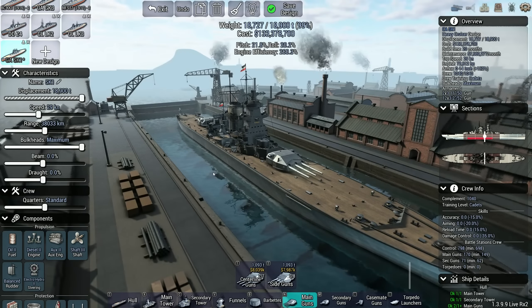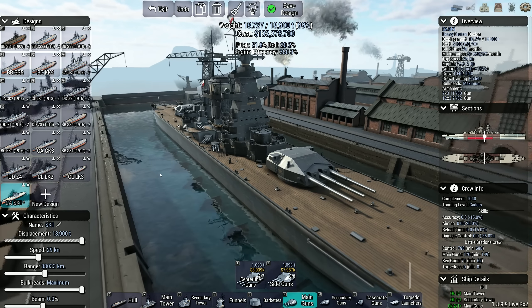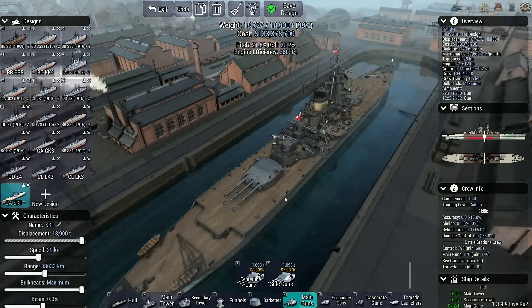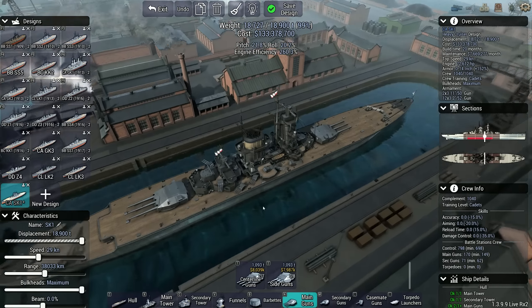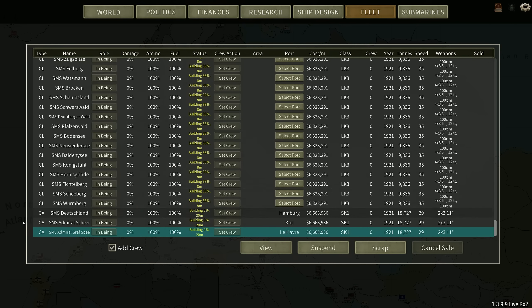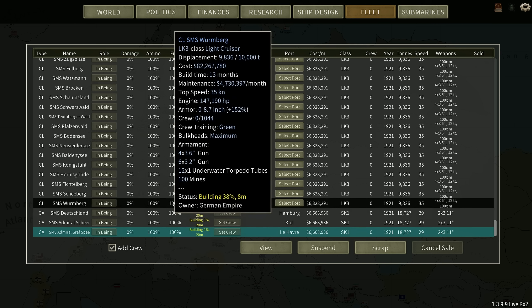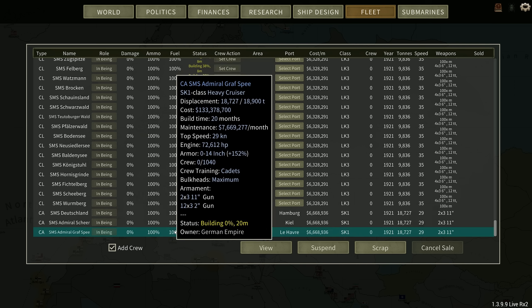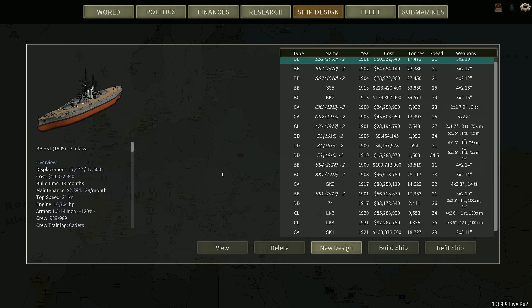How much is it compared to a KK2? It's almost the same price — so the KK2 is objectively better. But prices just spiral as you go through the campaign. Deutschland-class — why not? I'm going to get these under construction. The names: Deutschland, Admiral Scheer, and Admiral Graf Spee — as was historical. I'm only building three of them. We'll stick to the historical idea; they're a little bit of an experiment. We'll see how they do. The SK-1: brand new design.